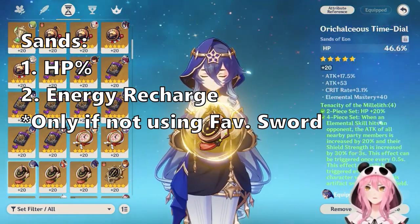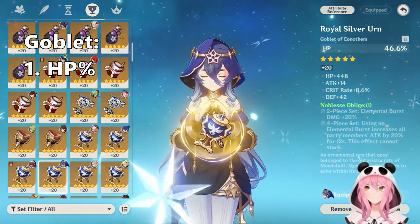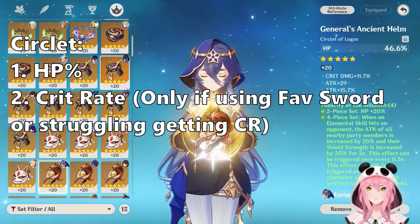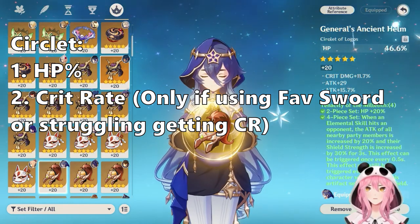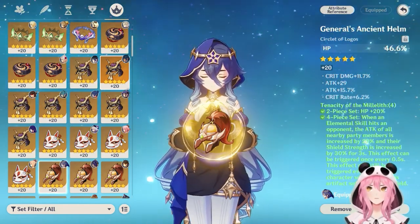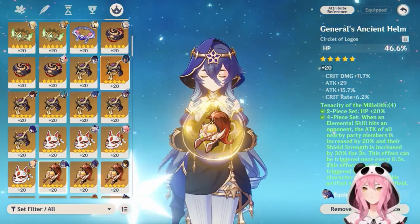For main stats: if you're struggling for energy recharge due to your weapon choice, use an energy recharge Sands. For the Goblet, HP percentage. For the Circlet, if you need crit rate for the Favonius Sword and can't get it from substats, go crit rate main stat — otherwise HP percentage is fine.